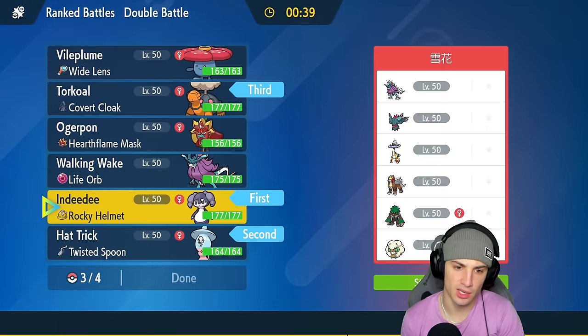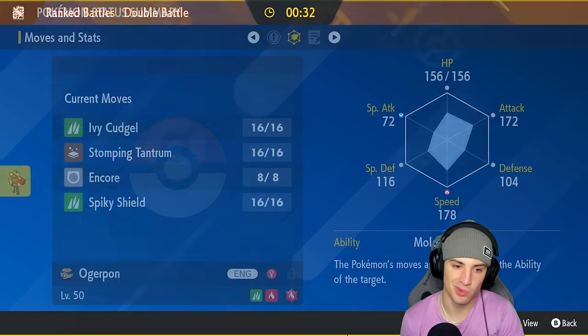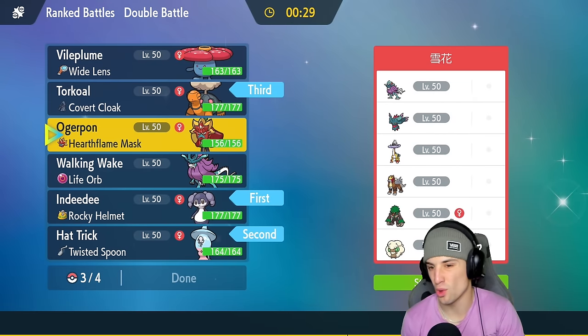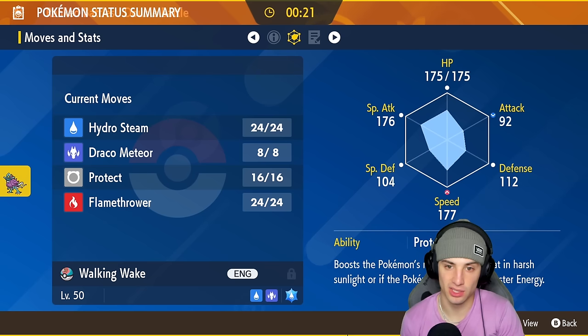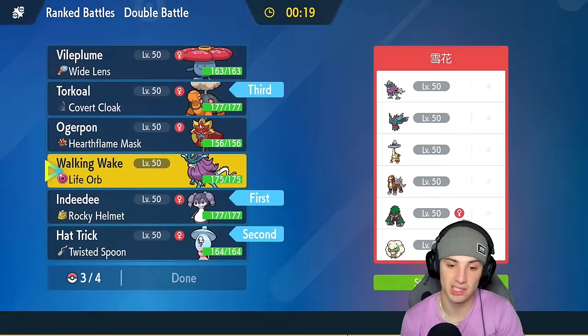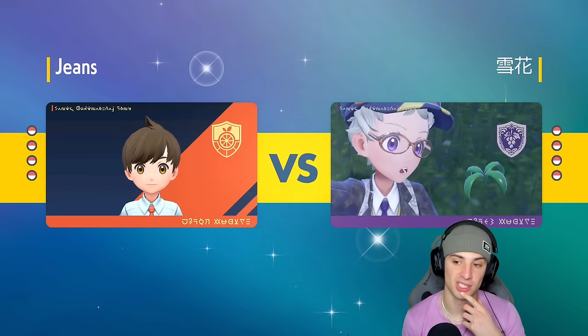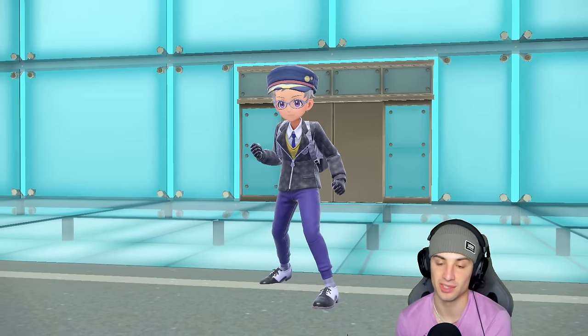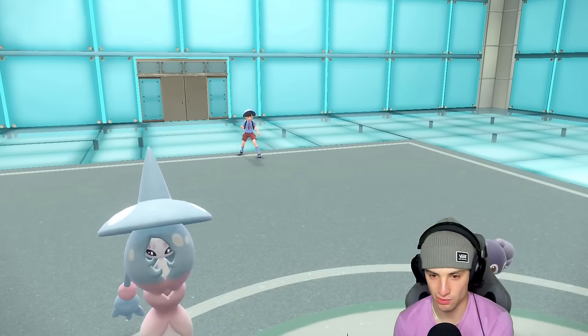Indeedee's speed is 81 — I'm going to try to pop Trick Room turn one and get rocking with my back-end Pokémon: Torkoal in the back end, Walking Wake or Iron Hands. Their Walking Wake is a concern, but mine at 177 speed should be great for late game. I have Flamethrower for Whimsicott and Rillaboom, Hydro Steam for Entei, and a Dragon move for their Walking Wake and Raging Bolt. No Vileplume in match one — I'll definitely try it in match two.